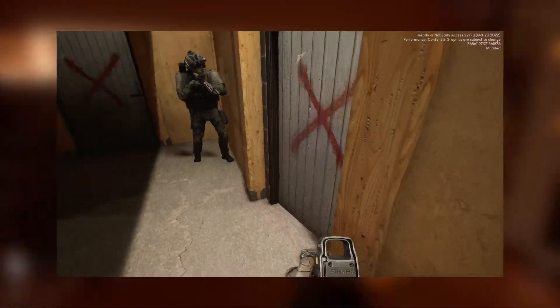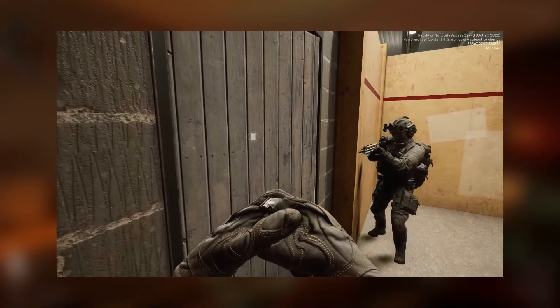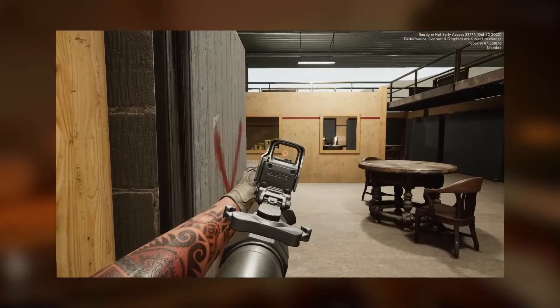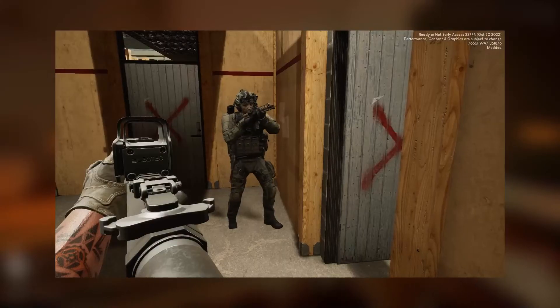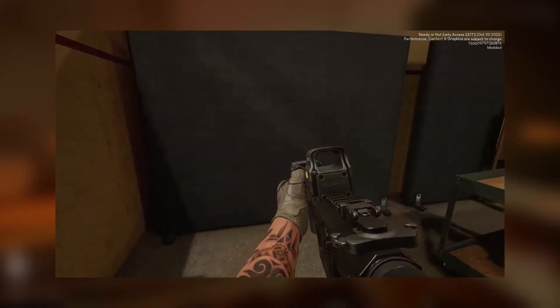So let's recap: pick the door, check for traps, ask for a flashbang, battering ram, or C2 if needed, hold the threshold, muzzle up, execute the left-right follow-up, follow your walls, and hold domination.